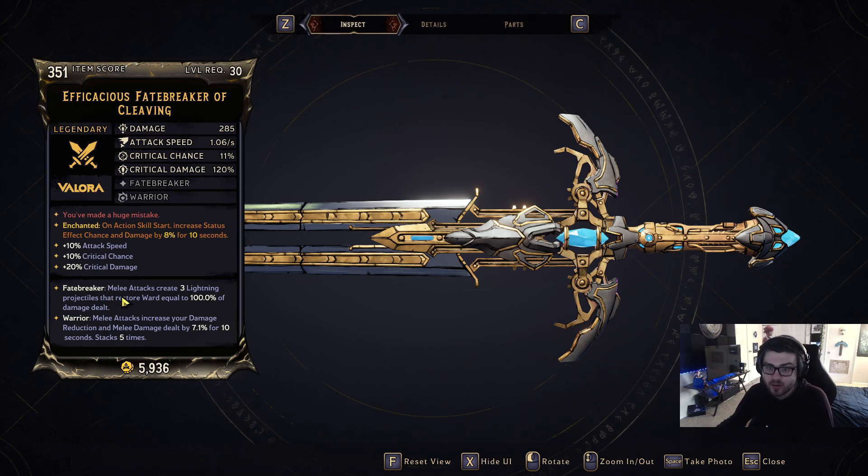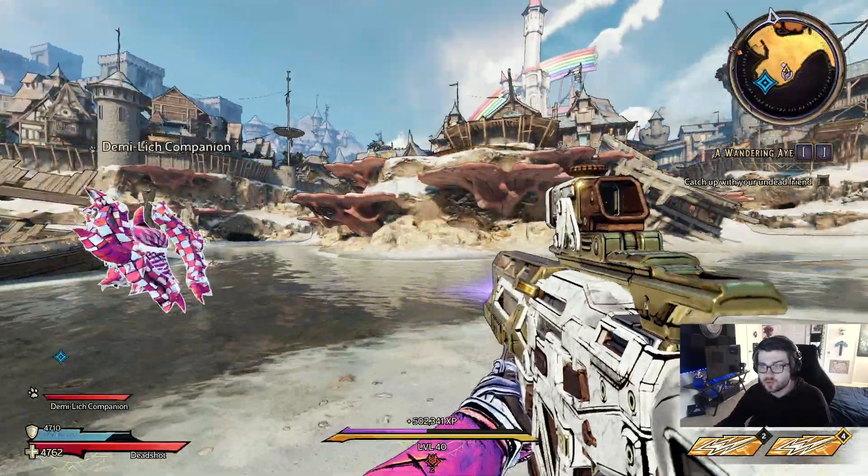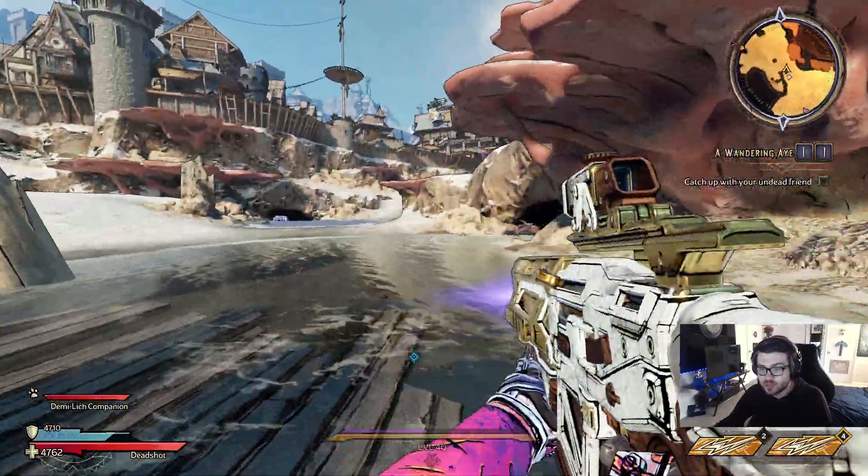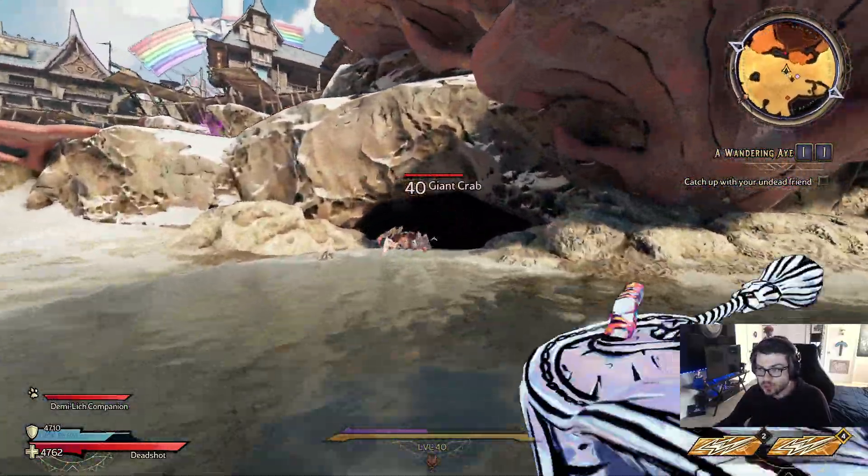The legendary effect of this is Fatebreaker: melee attacks create three lightning projectiles that restore ward equal to 100% of damage dealt. So basically, this sword is going to shoot out arcs — pretty cool. It basically makes your melee a ranged weapon, and as you see, it will restore shields.